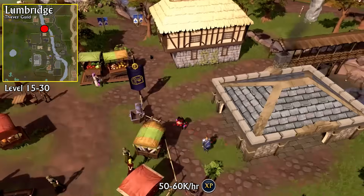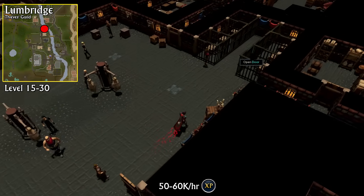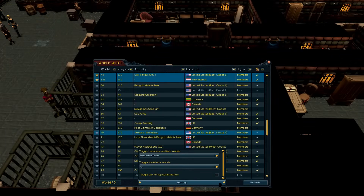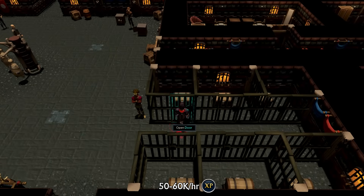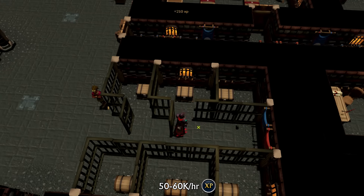Starting from level 15 — and yes this requires the Buyers and Sellers quest I mentioned earlier — you will start to open the northern doors inside the Thieving Guild. You're going to be hopping a lot of worlds for this method; in fact you're going to be hopping every three doors, so you're going to want to turn off the hop world confirmation screen. This will allow you to simply press escape, click on hop worlds, and then click a random world to instantly hop to it. This method of opening doors is incredibly fast thieving experience per hour and you'll be able to gain around 50,000 to 60,000 XP per hour if not more when using XP boosts.